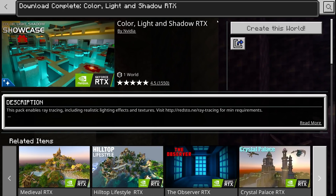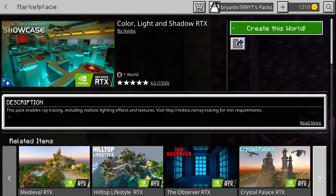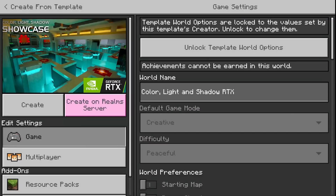Alright guys, it finally finished. We will get the option that says create this world right over here. Then go over to where it says create.